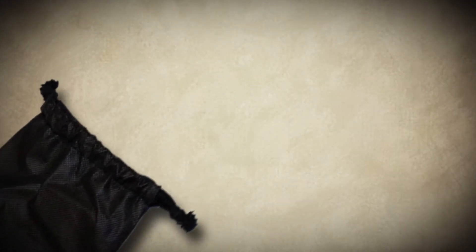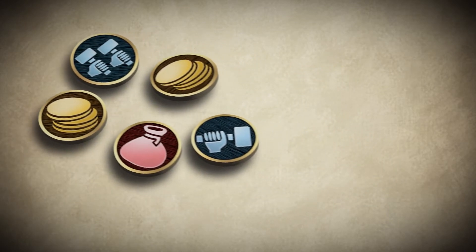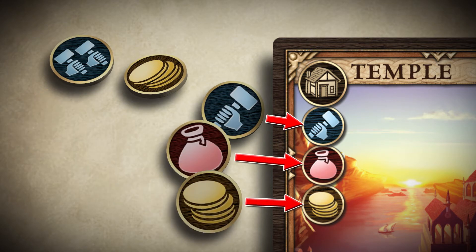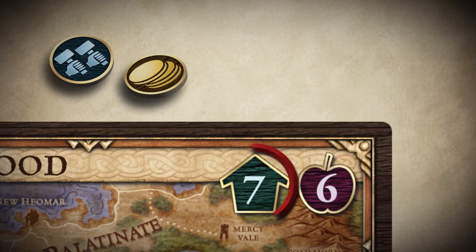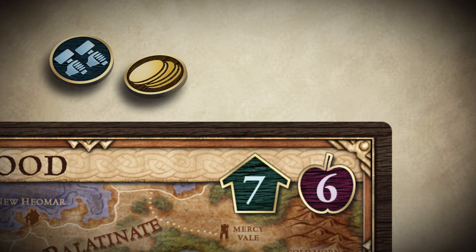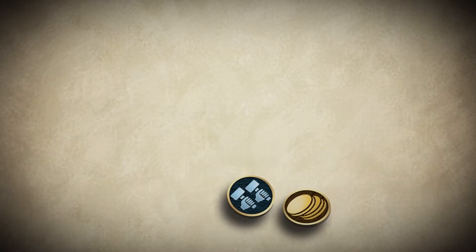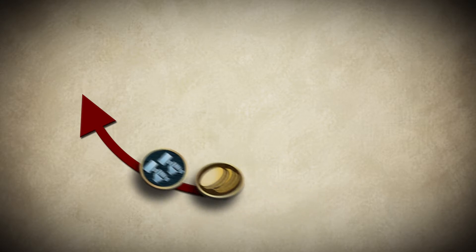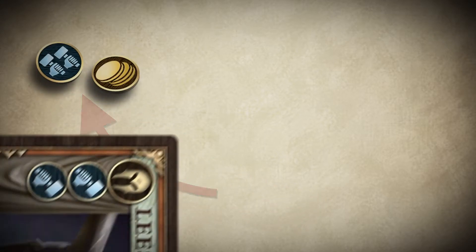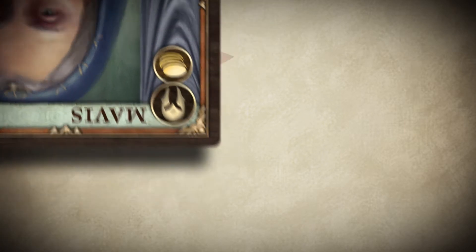In the draw resources step, five resources are drawn at random from the bag. These are then used to play cards from your hand, paying the cost shown on the card. The housing limit shows how many building cards you may have in play, and the food limit shows how many army cards you may have in play. These limits can be increased by certain cards, such as the farm. After you have played as many cards as you want, any remaining resources are passed clockwise to the next player, who may then use them to build and hire cards from their own hand. This process continues until all players have had a chance to play cards, or there are no more resources left.